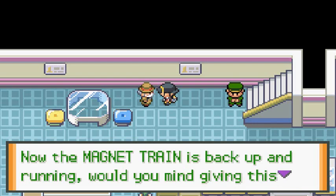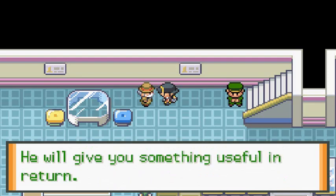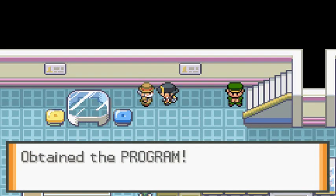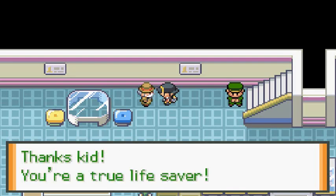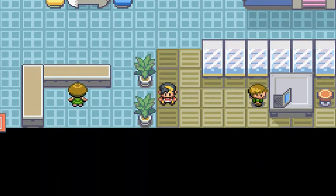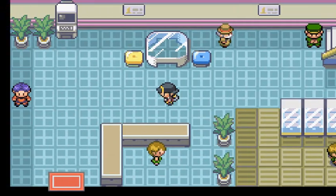He asks: 'Would you mind giving this to the director of the Goldenrod Radio Tower? He'll give you something useful in return.' And we got ourselves a Program. 'Thanks kid, you're a true lifesaver!' I wonder if we can get the Expansion Card here — but no, they don't give me anything.